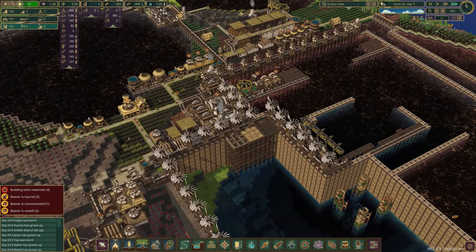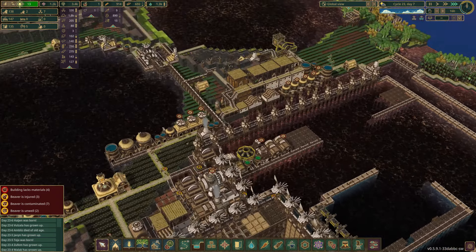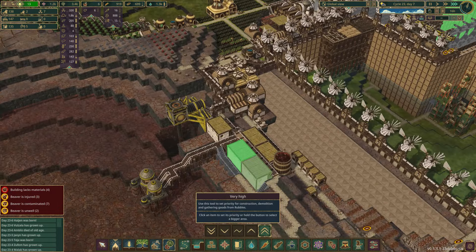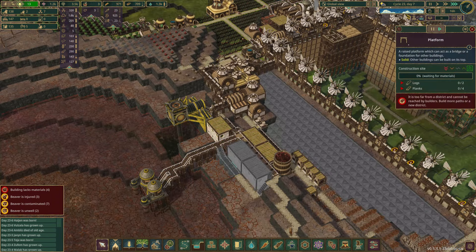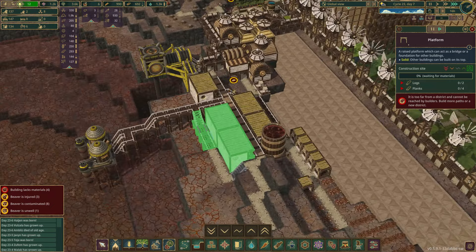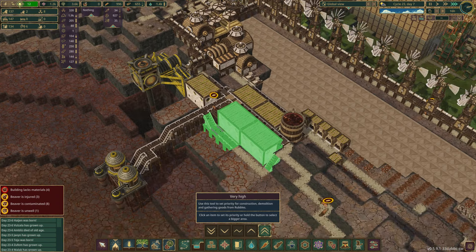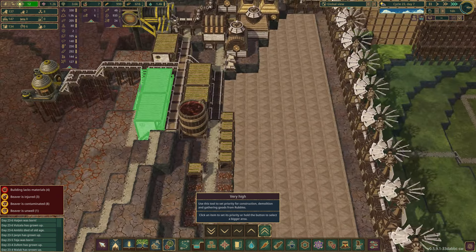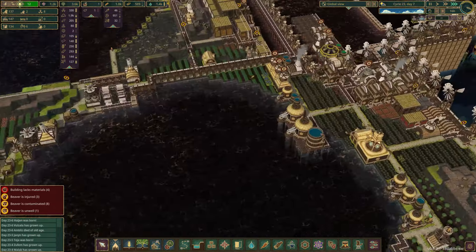We only have five more unemployed beavers — this is awesome. But we only have two babies and zero beds. So we need to build the second part down here. Why aren't they building this? What's so important that they're not building what I'm asking them to build? We've got the resources — let's please build a house, and fast.